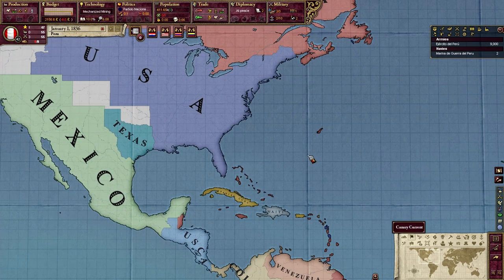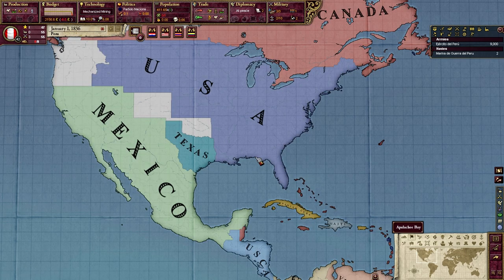Becoming a great power will also improve your attractiveness to immigrants. Finally, there are some additional on-rails decisions and events that can give immigrant attraction — namely the Statue of Liberty for the USA. And with that, let's move on.